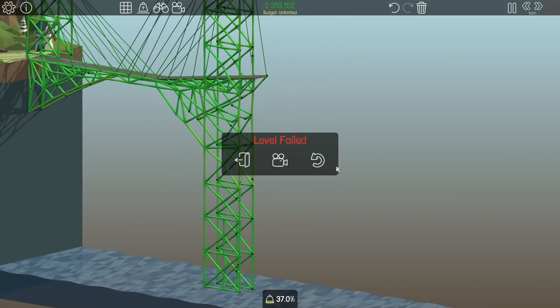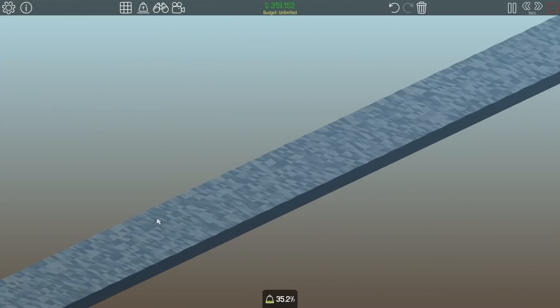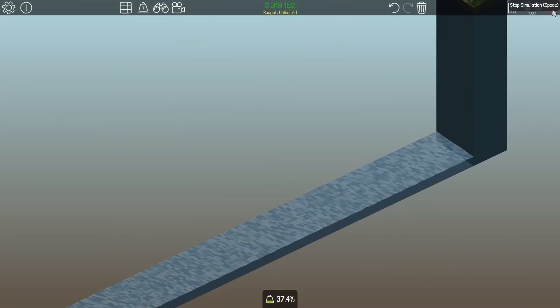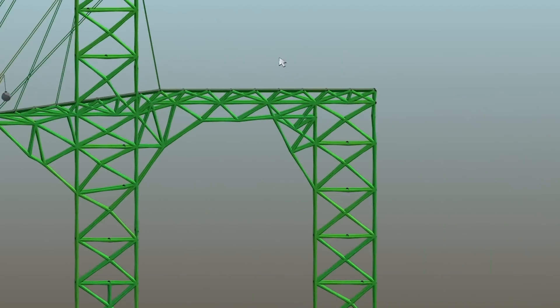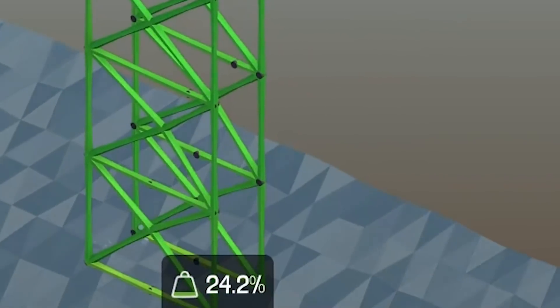Alright, that was great. So all we have to do is just complete all of this right here, all the way over here. I'm pretty sure we can do this. So I think what we're gonna be doing is: slope, then flat, then slope, then flat, then slope. It's working — or maybe it's not working.